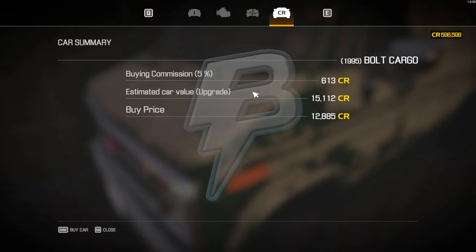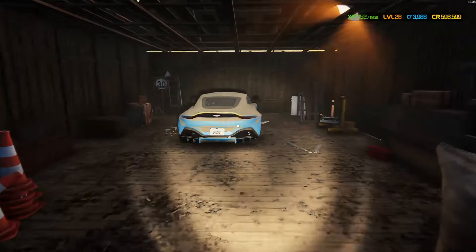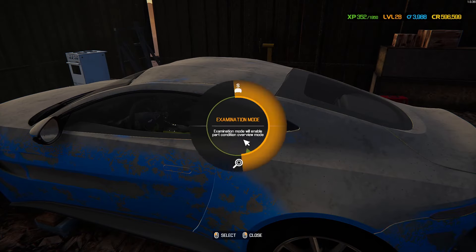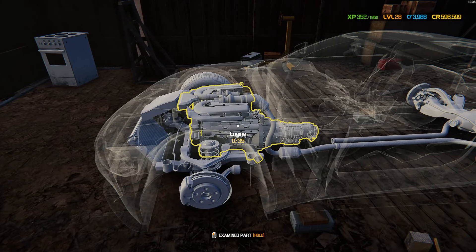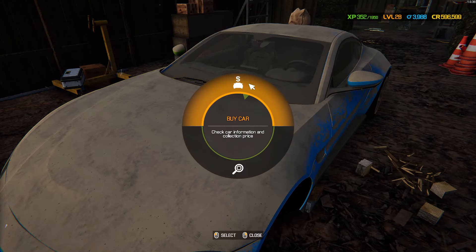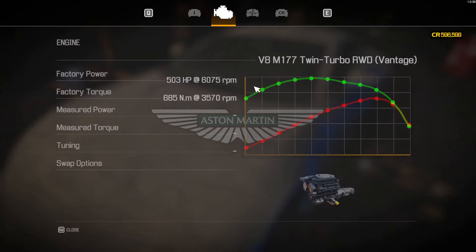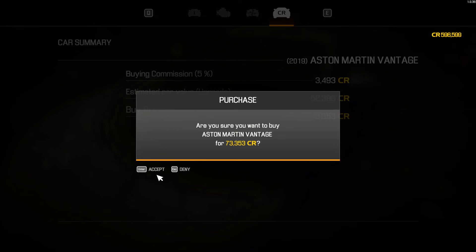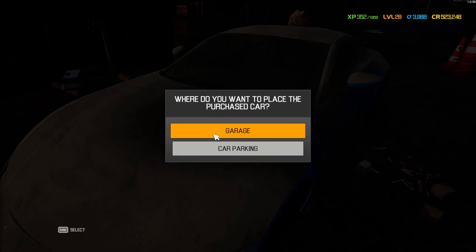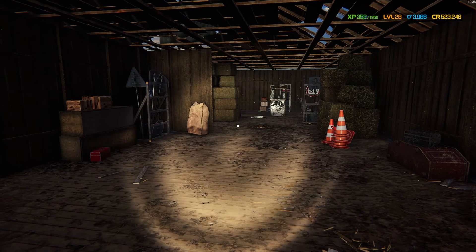We can buy this one and sell it already for profit, but we are definitely going to fix this one. Examine mode — oh, that engine is gonna be spicy to build. No engine upgrade available. Let's buy the car right now. Buy the car — yes, accept — and let's put it at the garage.